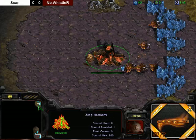Looks like we will have white and brown. Unfortunately, since this is a replay, I cannot change the colors. So hopefully I do not miss too much due to brown being impossible to see on the minimap. In the top right corner we have Scan, the infamous Scan, and in the bottom right position we have NB Whistler.